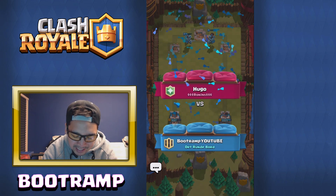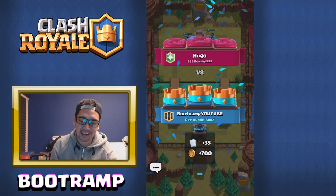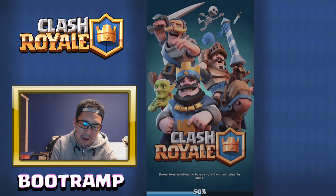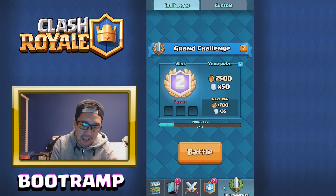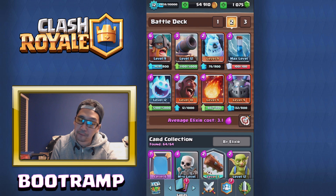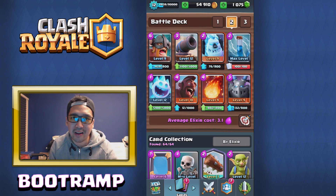Amazing — three wins, guys! Make sure you leave your comment down below — what do you think about this battle deck? I'll have the battle deck on screen so if you want to copy it, try it out, test it out, leave your thoughts down below. Once again it's Elite Barbarians, Cannon, Ice Golem, Zap, Ice Spirit, Hog Rider, Fireball, and Mega Minion. Thank you so much for watching guys — see you later, goodbye!